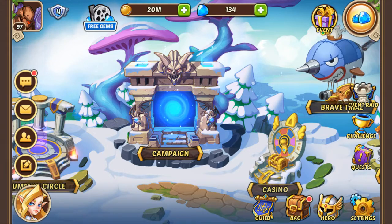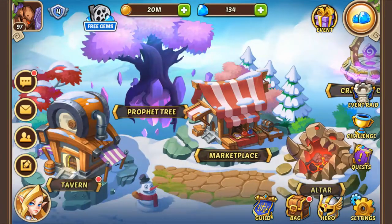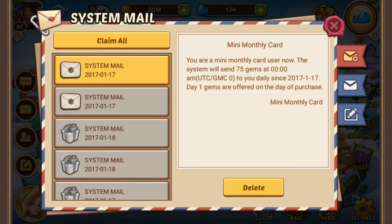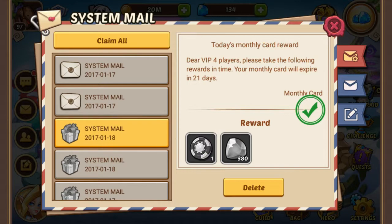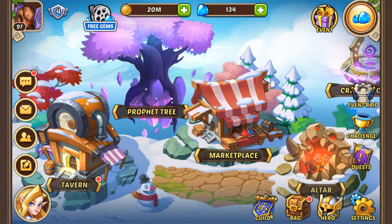Next, check for system mail for rewards. You have it in the middle left here — that mail button. Click on it and go to system. Make sure you get all the rewards from arena fights and from the guild boss. You're going to have everything here — just press claim all and always get them.